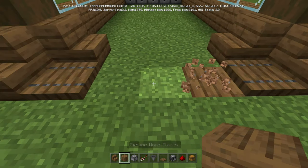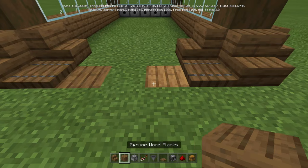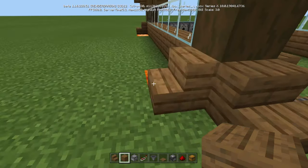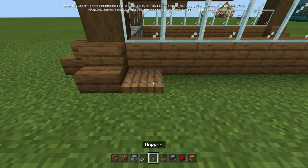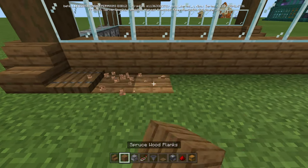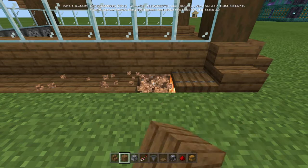For the front only, we're just going to do two of the spruce planks — leave that middle spot empty for now. On the sides and the back, we're going to do the trapdoors, and then we're just going to run spruce wood planks across the whole thing. Do that all the way around.